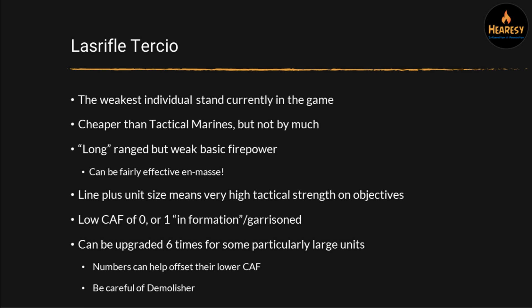The main thing these guys have got going for them with their really bad stats is that they are Line — they've got plus two tactical strength on objectives, which is huge. In a lot of ways that's the main thing you want these guys to do: sit on objectives and possibly die eventually. So there's seven tactical strength each, which is just massive. That's the real advantage these guys have over Marines. They do have a low close assault factor — zero base, and one when they're in formation or when they're garrisoned. Their CAF goes up to one. It's not a very high close assault factor, but because the unit can be upgraded six times as opposed to four with Marines, you can get them up to quite a lot of bodies, which will help offset that lower close assault factor.